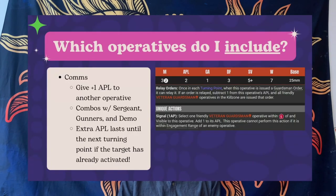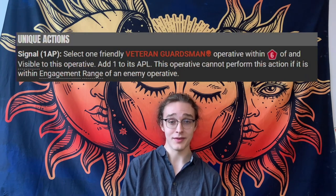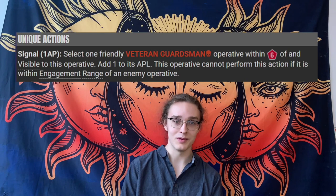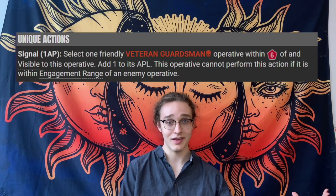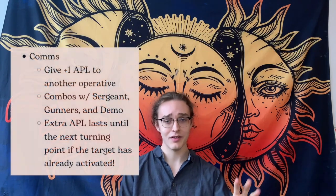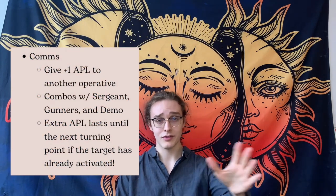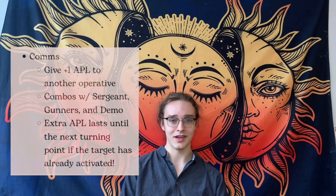The comms is one of the most versatile operatives on this team. He gives an additional APL to a different operative, meaning your demolition veteran can do one-activation combos like moving, planting, and detonating. Or your sergeant can shoot, fight, and charge. Or you can have your plasma gunner peek out with a dash, shoot, and then move back into cover. There are many different things you can do with the comms. He's a must-take.